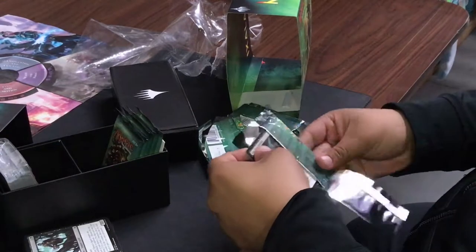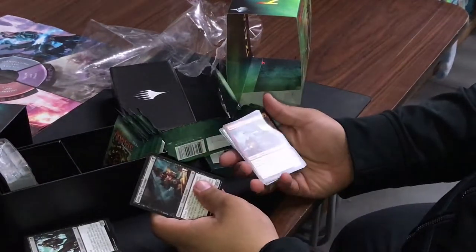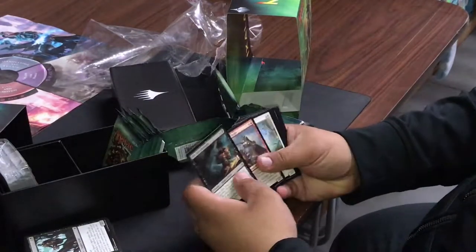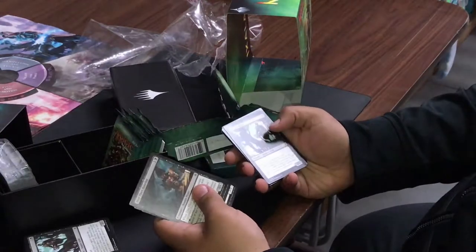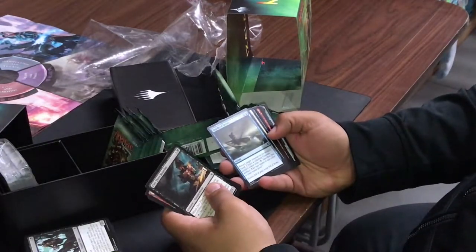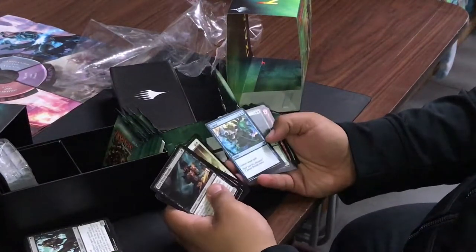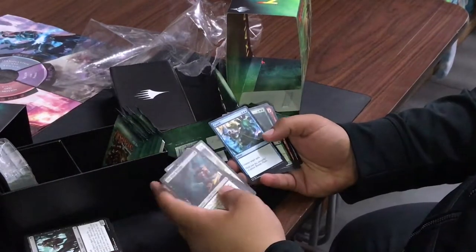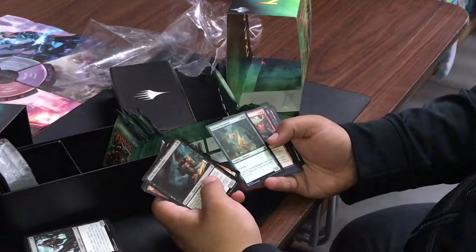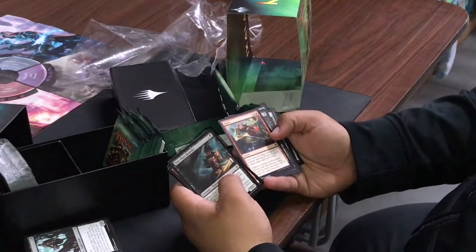I swear if I see another one of those flying equipment cards... Dire Fleet — human knight, attacks while you control a dinosaur, gets plus one plus one until end of turn, and that other one has seven lifelink. Oh, that's an instant. Cancel — a counterspell. Hijack: gain control of target artifact or creature and tap it until end of turn.